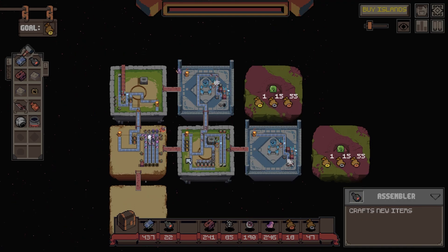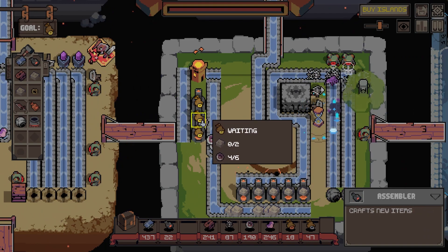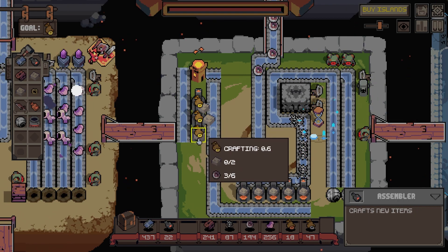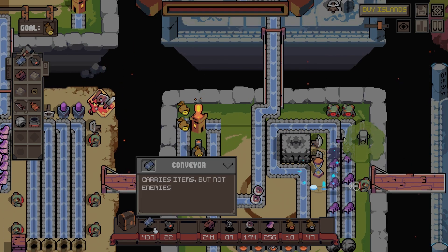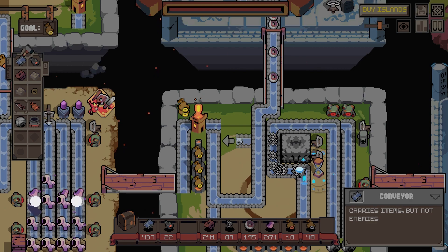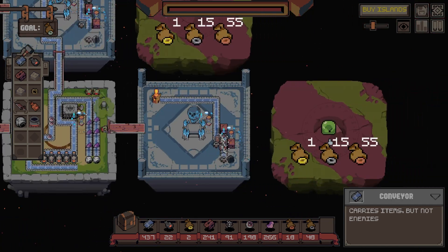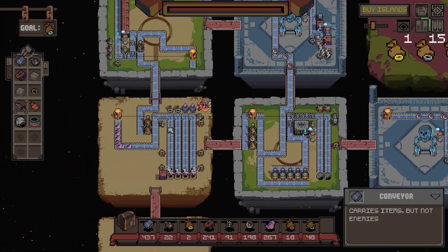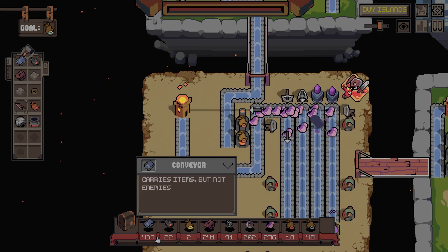We've got enough to buy - we haven't got enough. We're not making bronze anymore. Ah, we're not making bronze because we're sending all the bronze there - we need to split the bronze. One goes up, one goes in here. So let's do - let's just do another bronze. That one - move that to here.